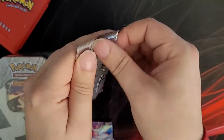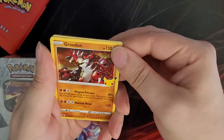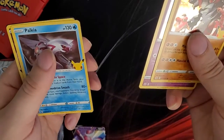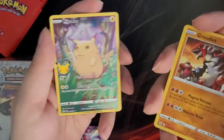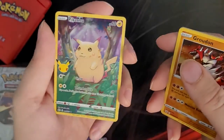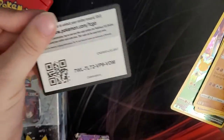Last pack from this tin: we got a Groudon, Cosmog, Palkia, and Chonkachu! I'm so glad we got one of those — he looks so cool. And we got a pack code.